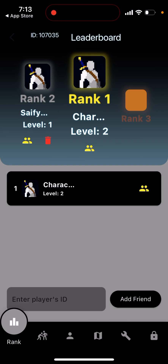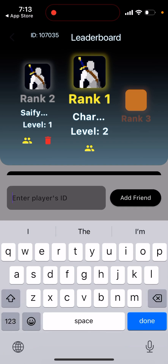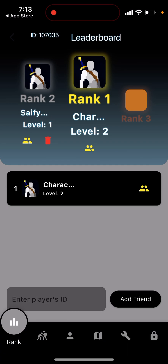You can add friends by entering their player ID code. You can find your own code in the top left. That's how you add a friend and compete with them as well — give it a try!